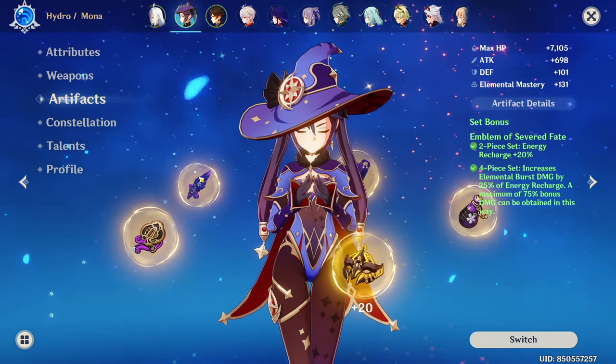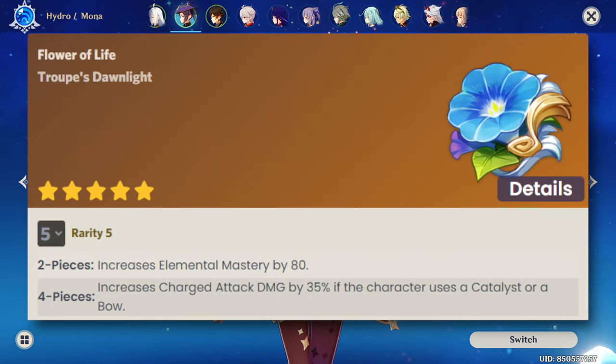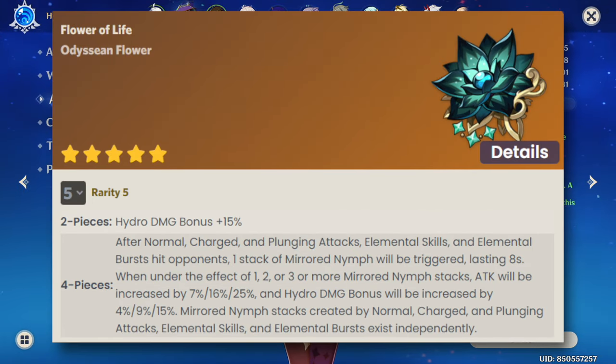Finally, talking about her main DPS sets: if you use Mona's charge attacks a ton, then 4-piece Wanderer's Troupe is going to be a good option. However, 4-piece Heart of Depth or Nymph's Dream are going to be better universal options for general damage.